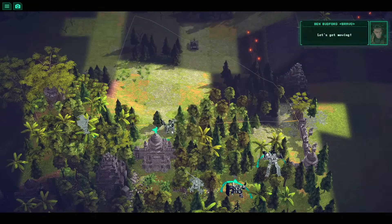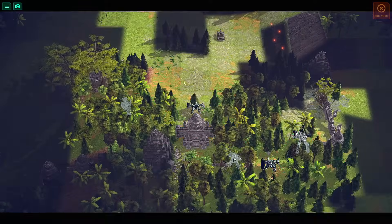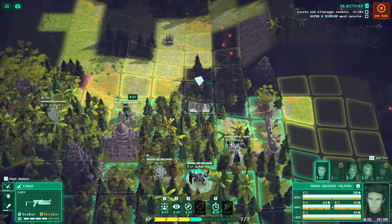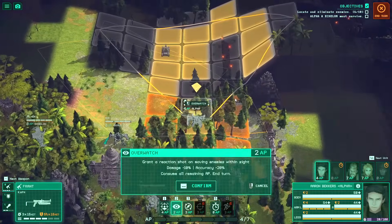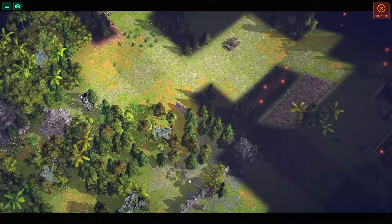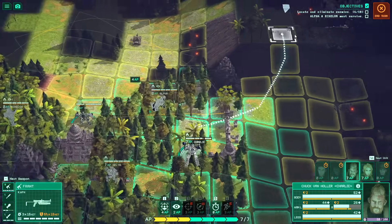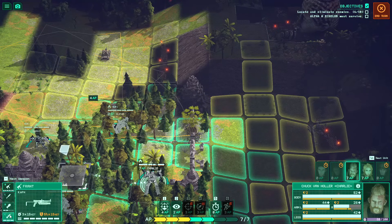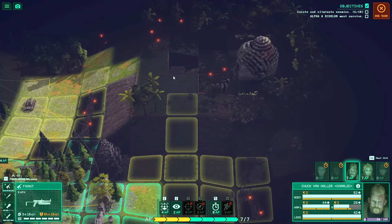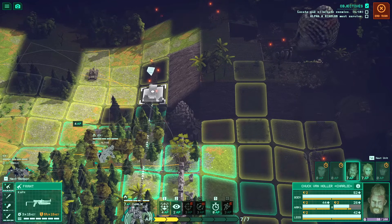It looks like the enemy's not patrolling in this area right now — a really good opportunity to advance and establish control via overwatches. The sniper doesn't have line of sight of us on that hill. Part of me just wants to rush him. I could also blind fire him with missiles because I've got a pretty good idea where he's at — he's on one of these four cells from the playback of where the shot was.